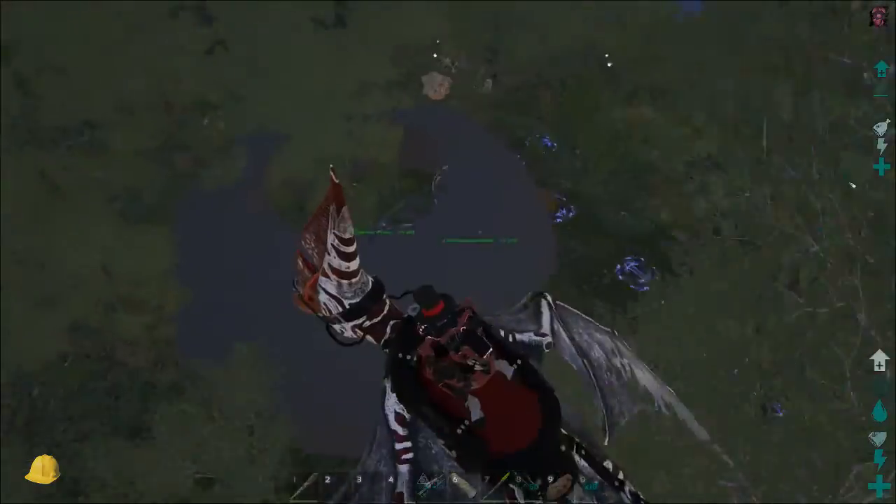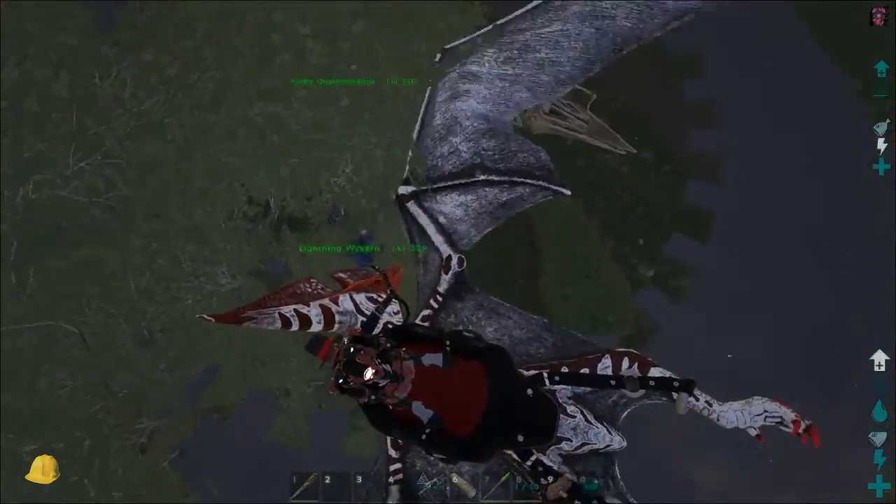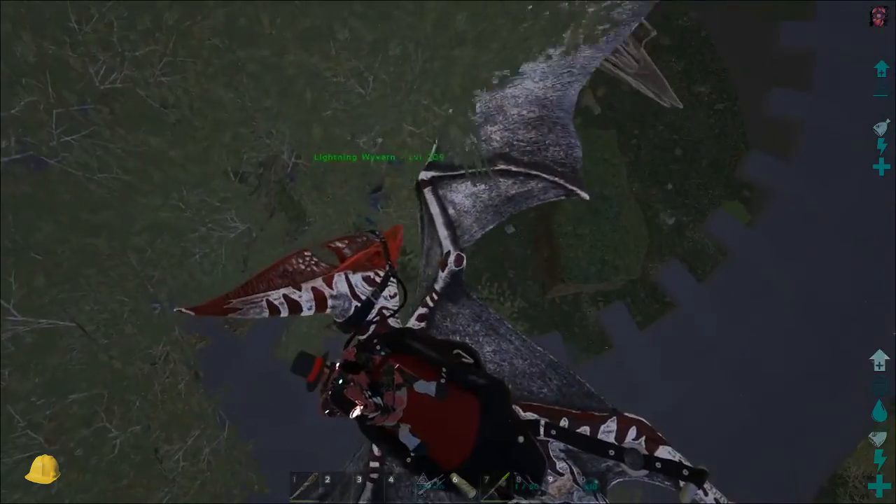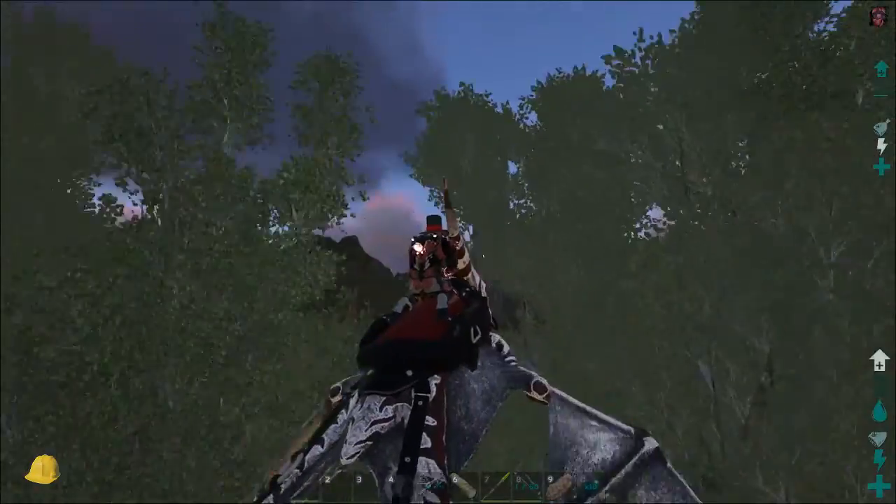It's a skeletal stego. There's a wyvern in here — alpha quetz with a bone skin. It's nice. Alright, let's move on.